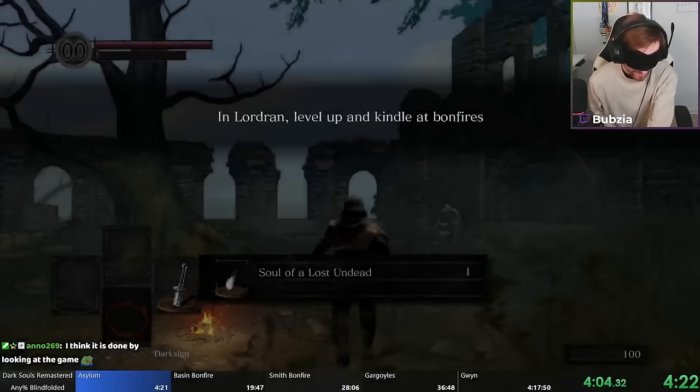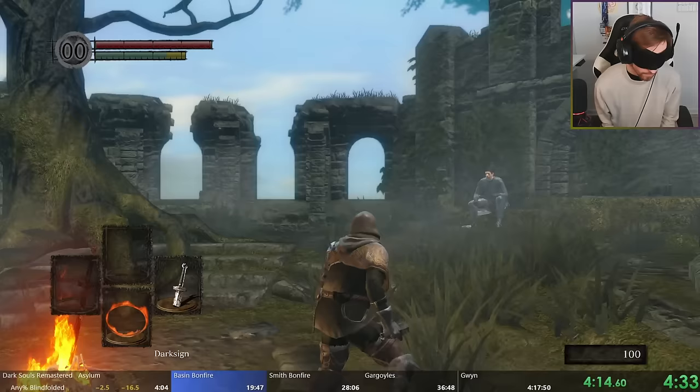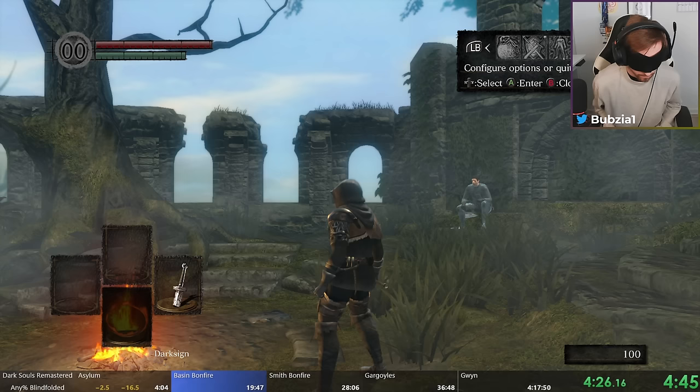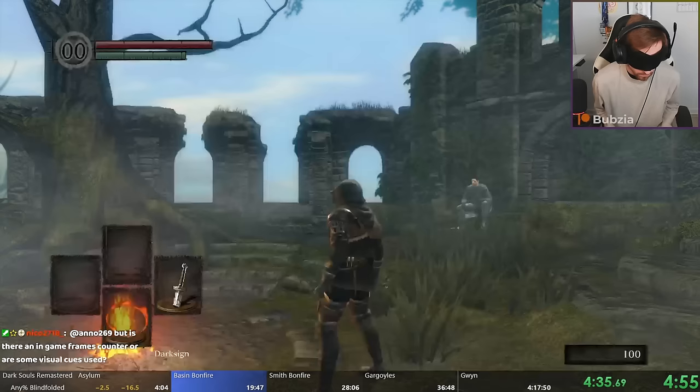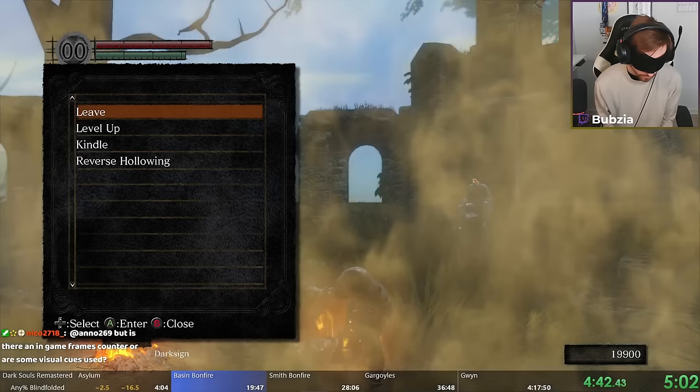Now I need to explain a very important glitch we're going to use throughout the run multiple times: the item duplication glitch, or soul duplication. What we do is take that one soul and dupe it 99 times so we can level up and buy some stuff at the merchant. To do it, you open two menus at the same time — it's frame perfect — and suddenly I have 20,000 souls. It's not very hard to perform if you know what you're doing, and it can be done blindfolded very consistently.